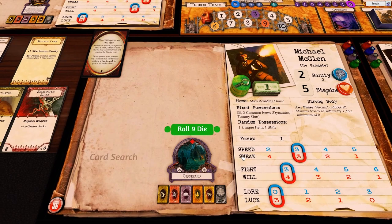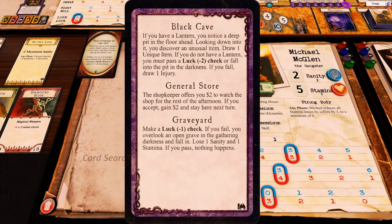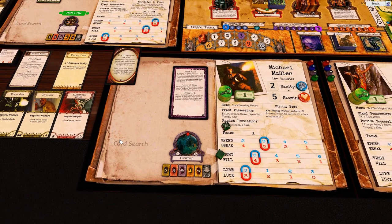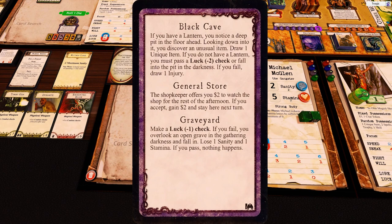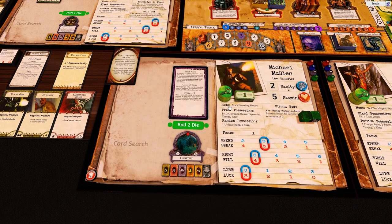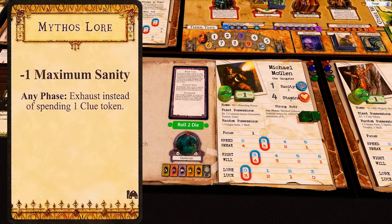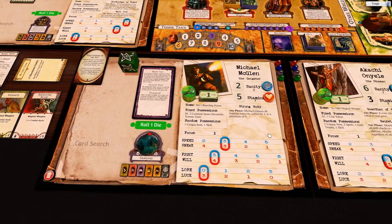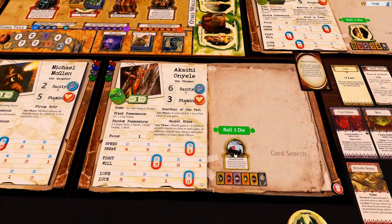At the graveyard, make a Luck minus one check — that's two dice. If you fail, you overlook an open grave in the gathering darkness and lose one sanity and one stamina. We've got an exhaust ability instead of spending a clue token. Come on — yes, finally! That's the first roll that succeeded the whole turn.